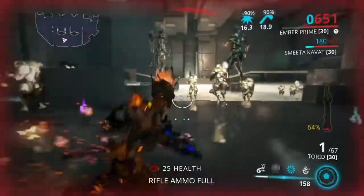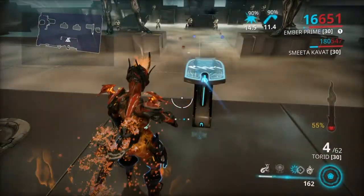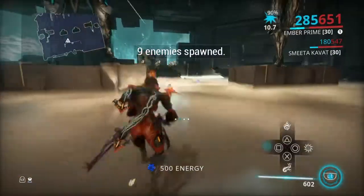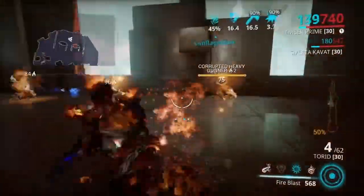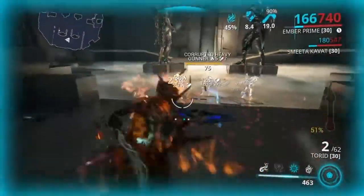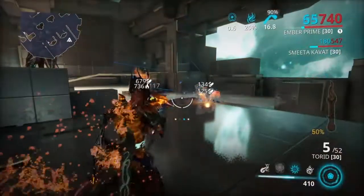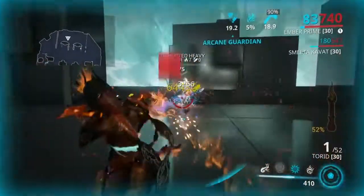This is kind of a debuff build for low-level enemies. You just don't need more strength for low-level enemies in my opinion. Against a level 75 Heavy Gunner you can see you debuff them well. You can also use the Ignis — mod it with corrosive and fire and you will strip the armor really quickly, or even with just fire damage you should already kill them pretty fast.